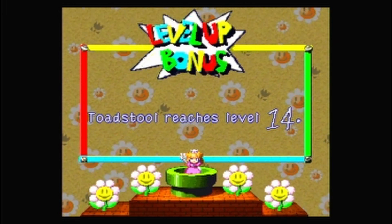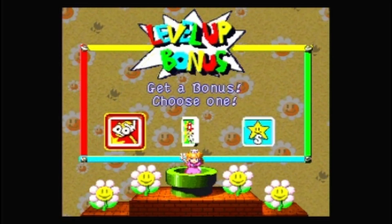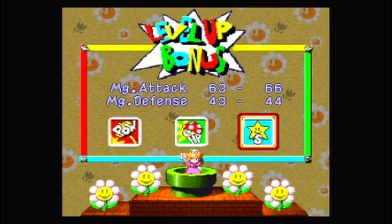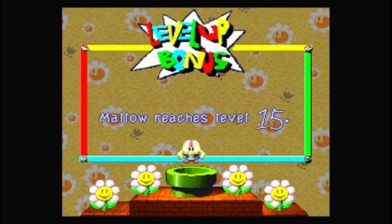And Peach level 14 already! HP's pretty good, but that magic is good too. Let's go for the magic — we'll do HP next time.